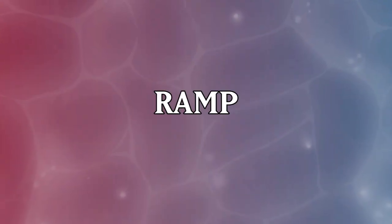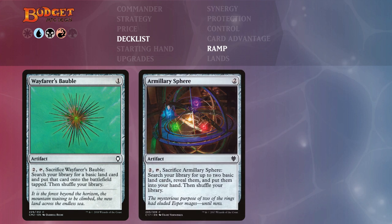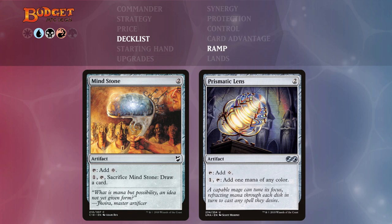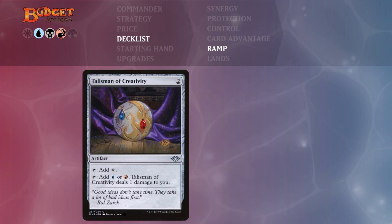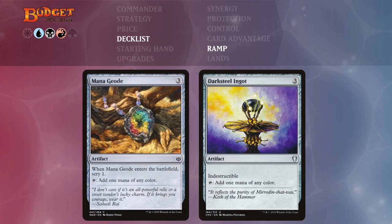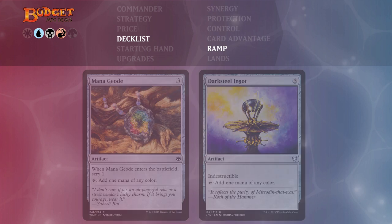Let's look at the ramp spells. Wayfarer's Bauble and Armillary Sphere allow us to search for basic lands and put them onto the battlefield tapped. Nightscape Familiar reduces the cost of blue and red spells by one generic mana, letting us cast Nekusar a little earlier. Mind Stone and Prismatic Lens come in for two mana and tap for a colorless. Talisman of Creativity and Star Compass also cost two and give colored mana, though Talisman does deal damage to us. Mana Geode and Darksteel Ingot cost three but Mana Geode lets us scry one when it enters, and Darksteel Ingot is indestructible — both produce mana of any color.